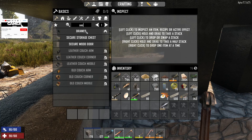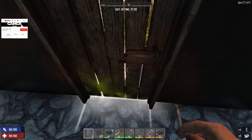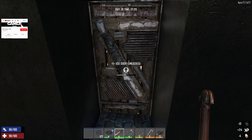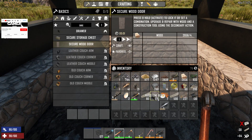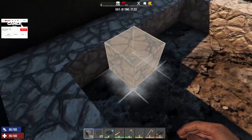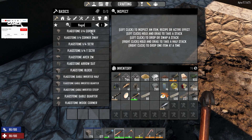Secure door — let's upgrade it to maximum level. Now let's make flagstone stairs — I did not make them yet.